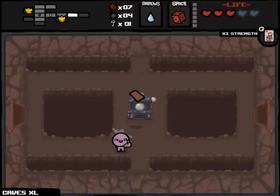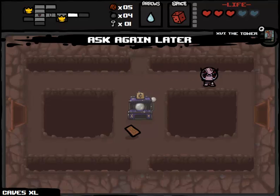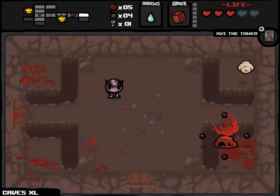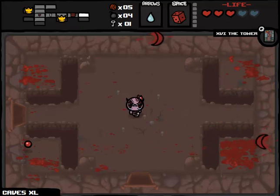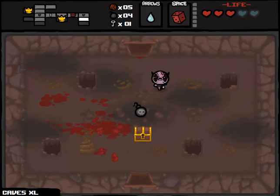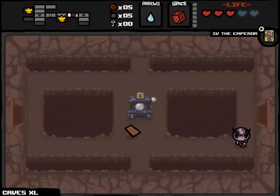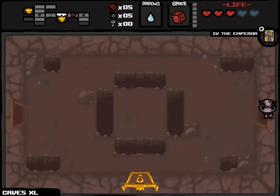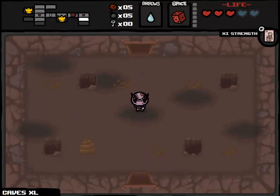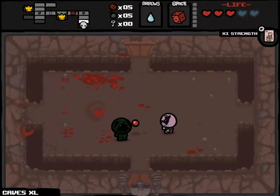I'm going to spend a little money here — we can get trinkets, tarot cards, or maybe a couple of spirit hearts. Let's play until we get down to five cents. I'll take the Tower card with me. If we find our first boss room, that might be worth using. We killed Larry Jr., which gave us a bomb and a chance to get this golden chest, which has the Emperor card — we'll take that with us to use on a later floor, probably the Womb.